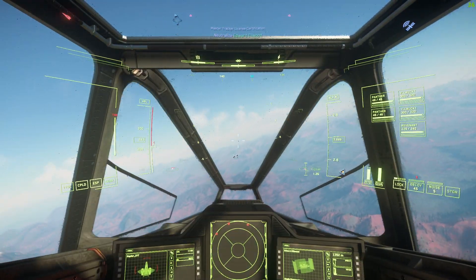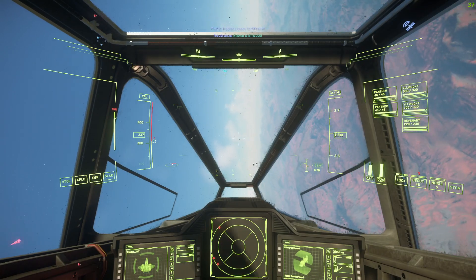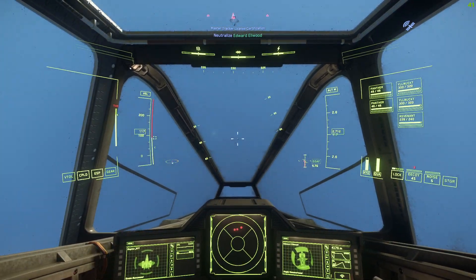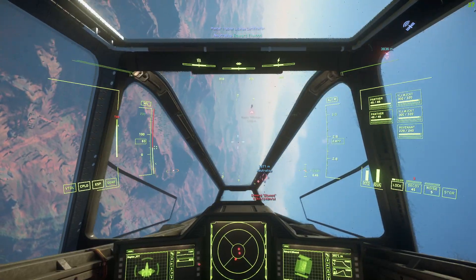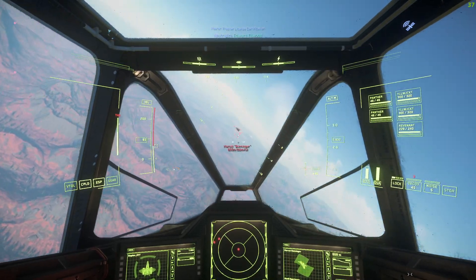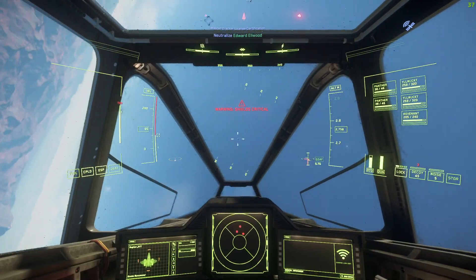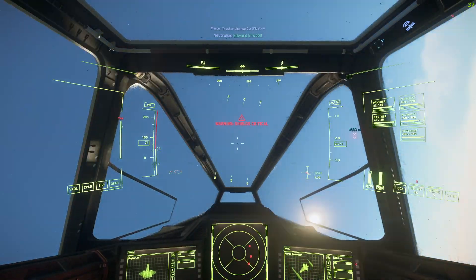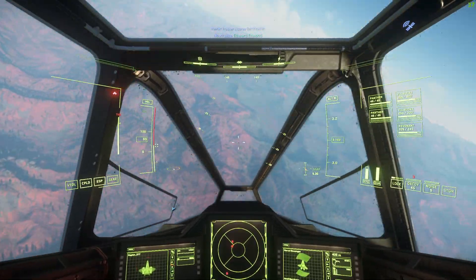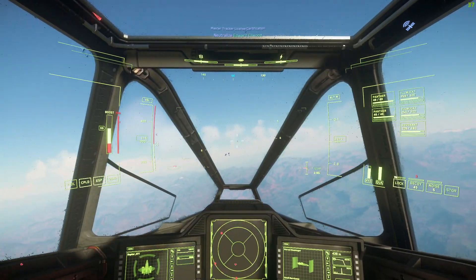All right, and we're going to go ahead and zoom out of here now. Swap full power to shields and try and get away from this Hammerhead because it's entirely capable of killing us. All right, there we go. So we're going to pull around here. Oh goodness, we're taking quite a bit of fire from this Saber here.